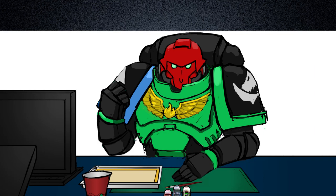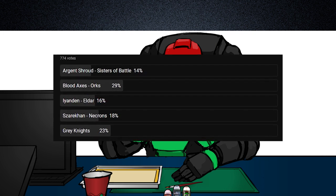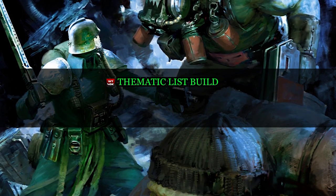Here we go. October's voted thematic list build. Thank you all for placing your votes. I don't think we could get a more suitable choice than the greenskins. This one is for one of the most cunning orc clans — orcs who implement advanced tactics — a thematic list build for the Blood Axes.